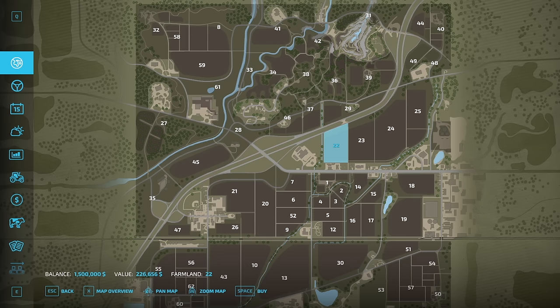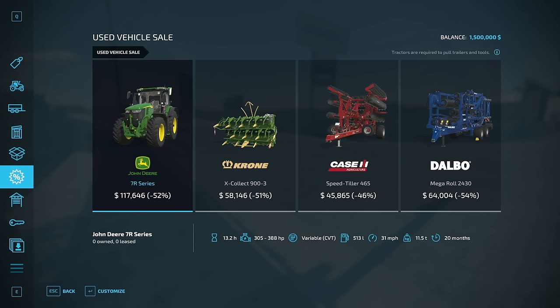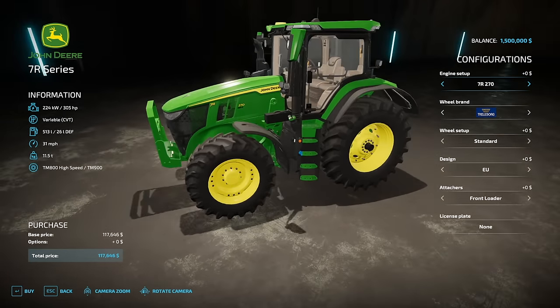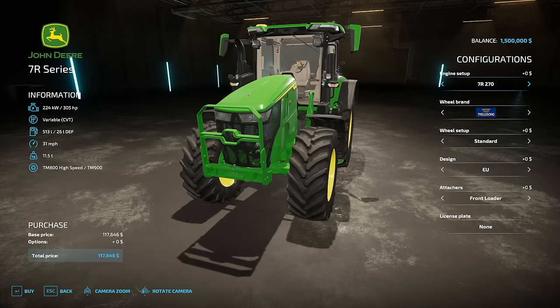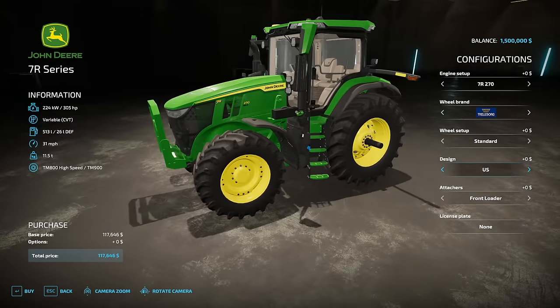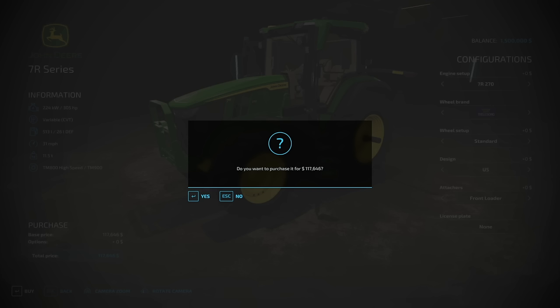You could go in and look at the value of every single one of these pieces of land, total it all up, and then you'd have exactly how much money you need to purchase the entire map. I don't want to be hit with that reality, so we're just gonna go right into it. Looking at equipment, I'm thinking we need a tractor. This one looks perfect — 305 horsepower, EU design, switching to US. At $117,000, it's a good deal. I'm gonna go ahead and buy it.